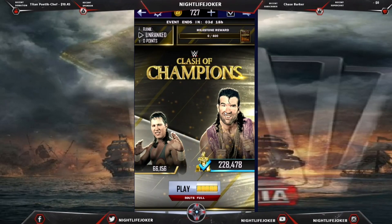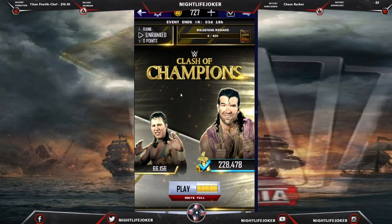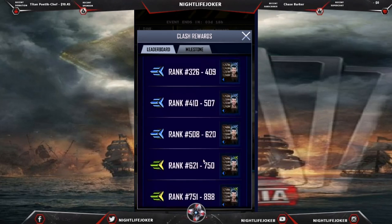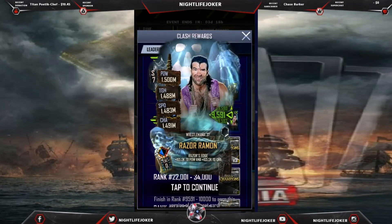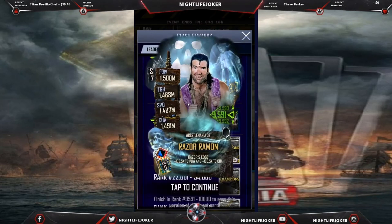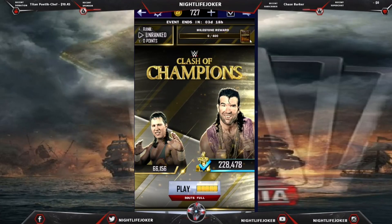I'm gonna show you how to go from unranked and get up high in the ranks to get this card. Basically, I'm gonna guarantee you to get this card — you need to be in the ranks between 9,951 to 10,000 to get the card and even go higher in ranks without spending any money.